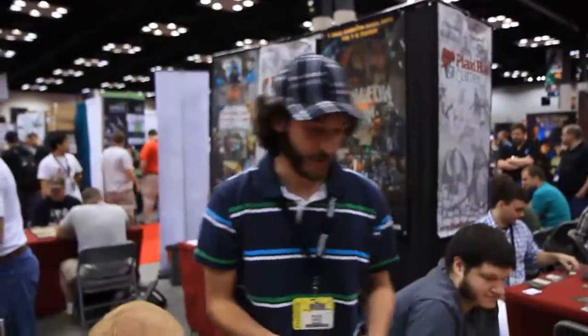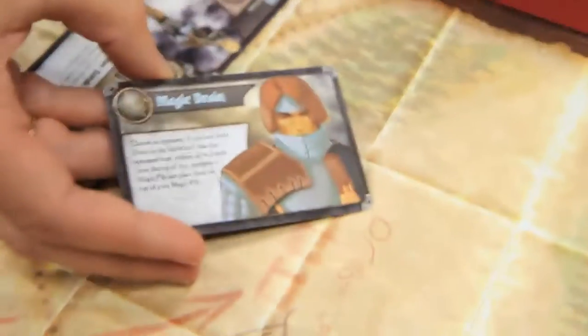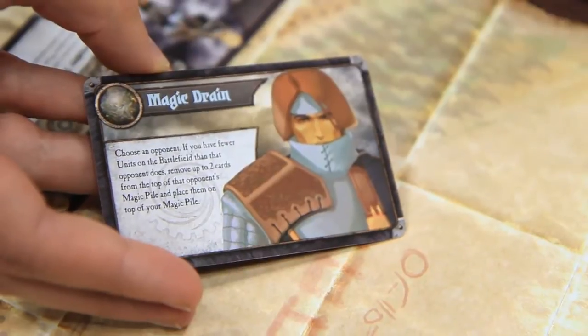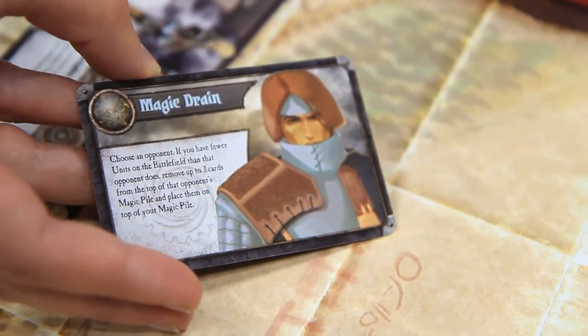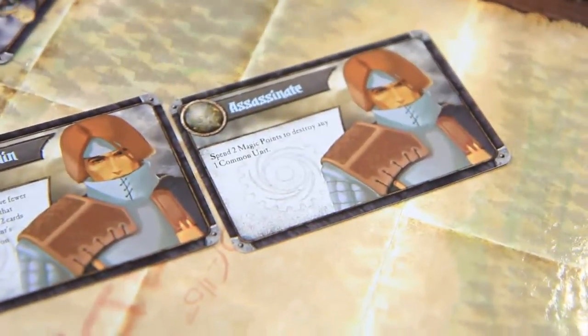You also have event cards — they're sort of spells. Some of them allow you to catch up if your opponent is winning. For instance, this one: if your opponent has more units on the field than you do, you can take cards from their magic pile and put them in your own. Magic is the commodity used to summon more units and bring them onto the field.